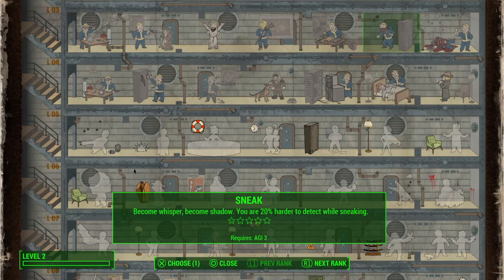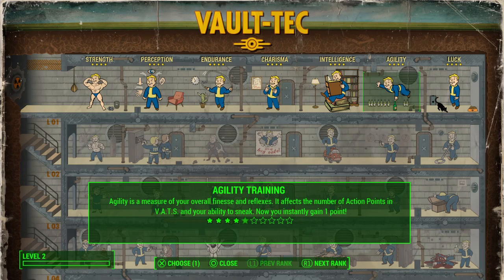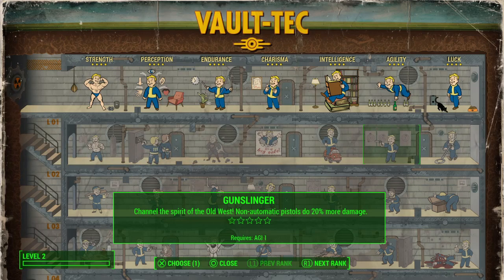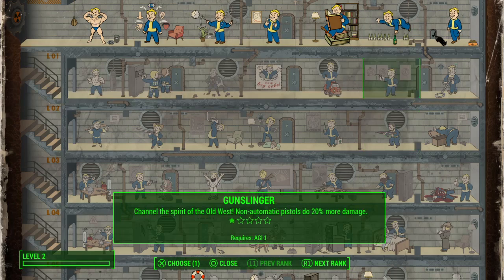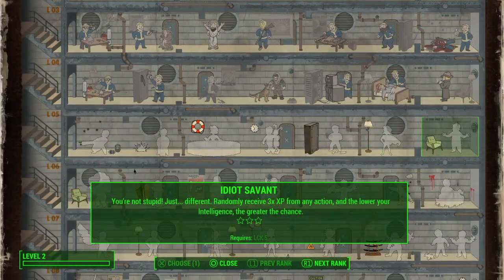There's a set of perks in the Luck tree, and Luck synergizes very, very well with Agility and with Gunslinger particularly. Because you can queue up a lot of shots in VATS, pistol users can get criticals a lot more than somebody using, say, a rifle. There are a few high-level Luck perks that help with that.